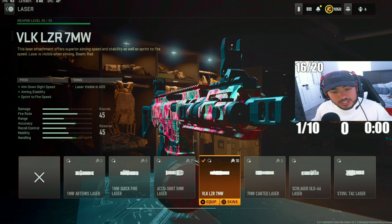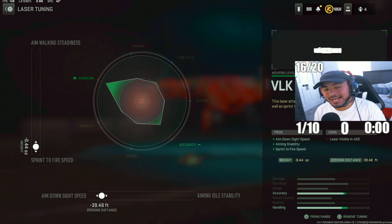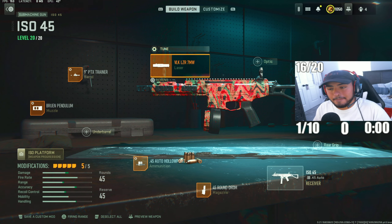For the last attachment, we've got the VLK LZR 7MW laser, tying this SMG all together. This increases movement speed and ADS speed so you can move super fast. Tuning: max out sprint speed and max out ADS speed as well. That's my ISO 45 build for ranked play — the highest-damage SMG in ranked right now.